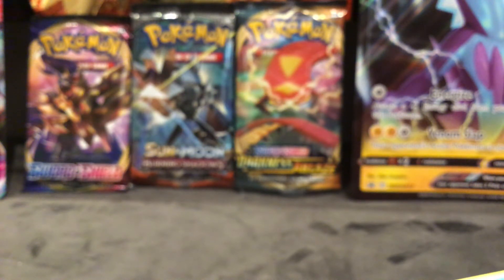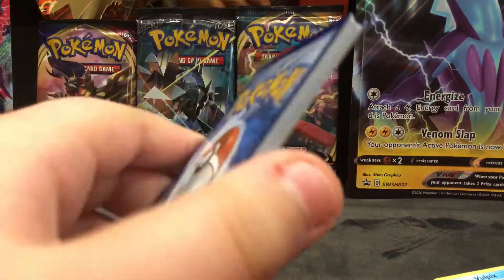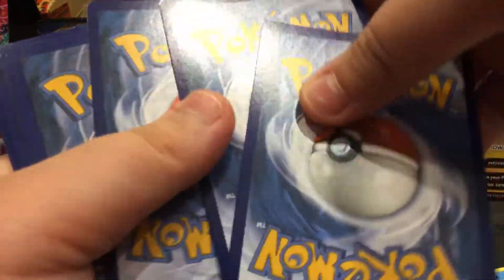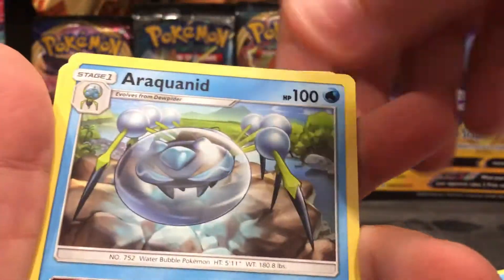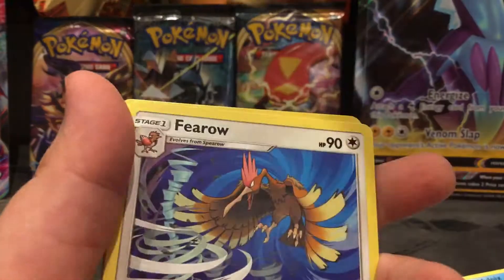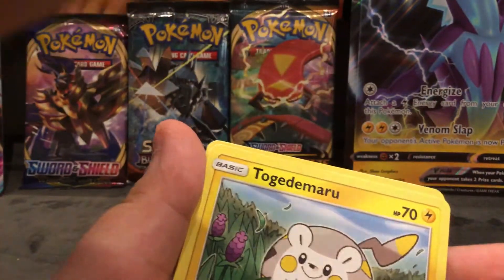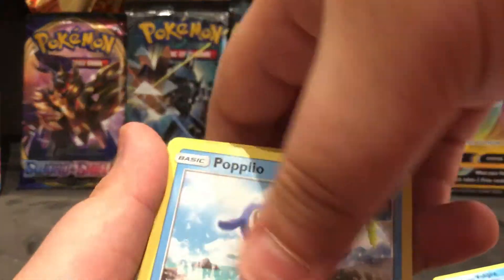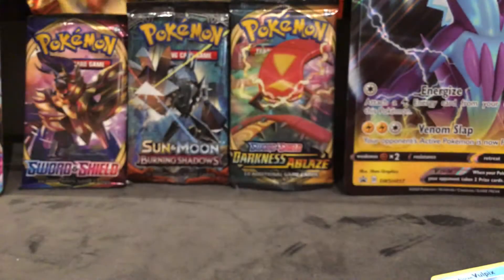Look at this! I'm so excited, it's gonna be so fun. Code card — now the card check: one, two, three, and four. Alright: water energy, Spinda, Araquanid, Rare Candy, Ferroseed, Makuhita, Shieldon, Togedemaru, Popplio, and Stoutland. Not bad!